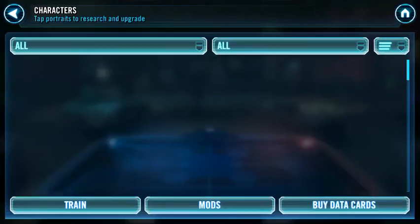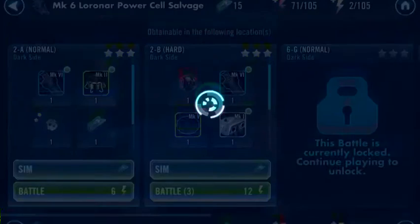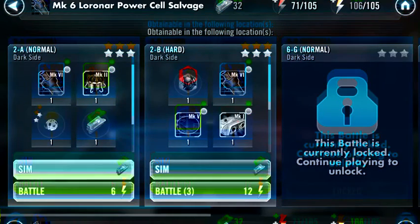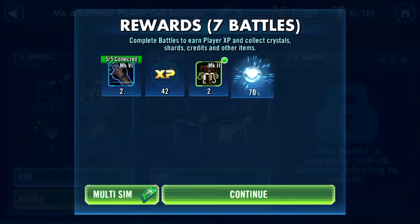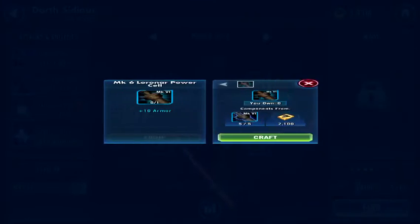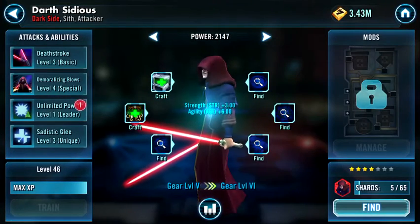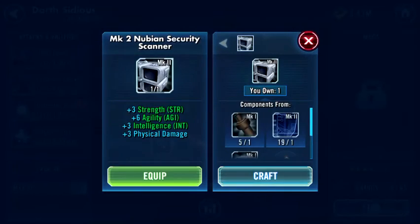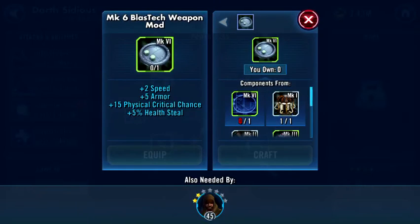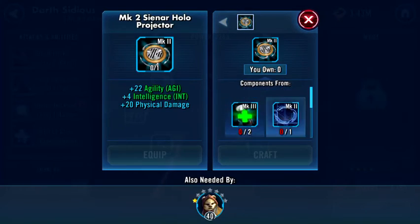Now let's go over how you want to farm gear. You find the item you need and purchase it. I purchased two of these and it worked out perfectly. Now I can upgrade him - already got two gear pieces. I'm just going to use all my energy for today on gear farming.